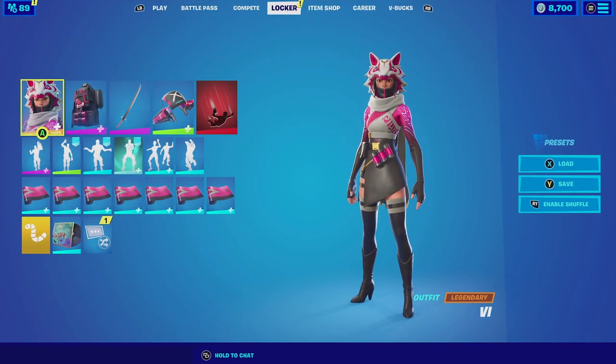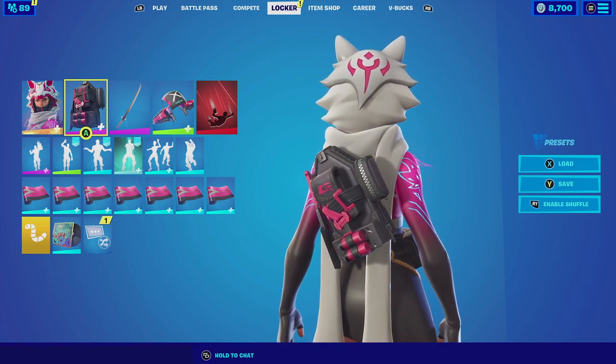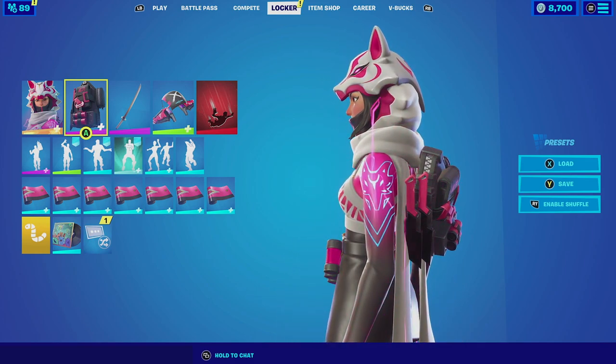For our next combination with Vi with the default edit style, I am going to be pairing her up with the Sleek Strike with the default style. The reason behind this combination is because the backpack itself does have an all black with pink color scheme that fits perfectly with the outfit. It also has knives on the side of it that are pink, which just goes really good with the whole thing.